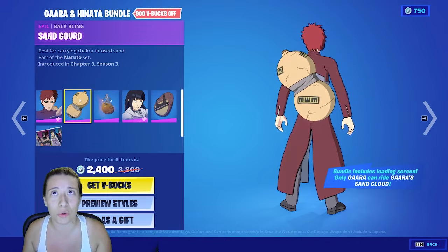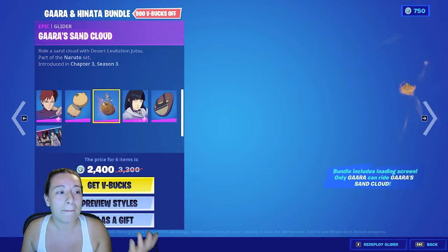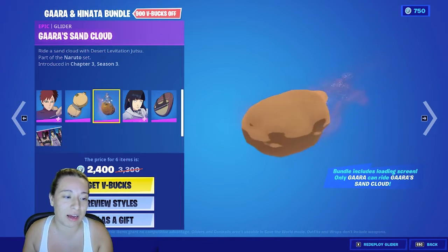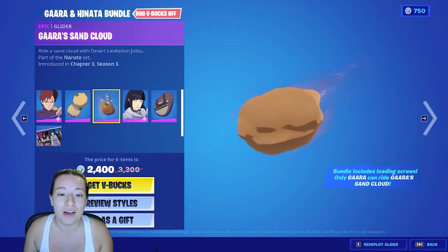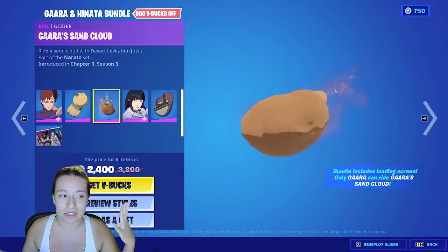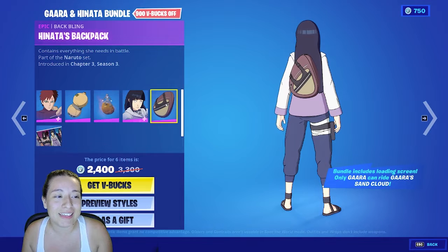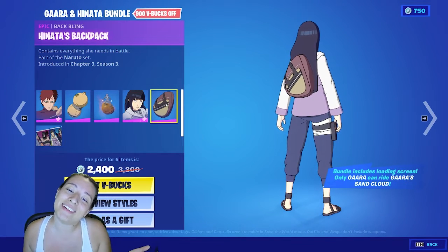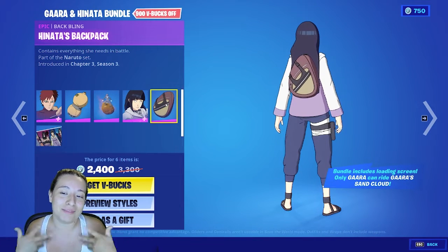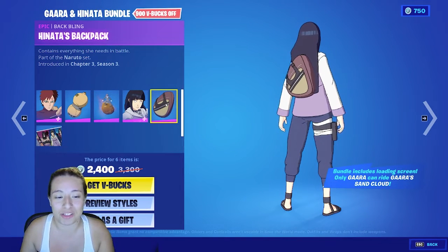We have Gaara's Sand Gourd — obviously he needs it, he doesn't go anywhere without it. I really love this Gaara Sand Cloud touch, because your character is supposed to stand on the gourd like a glider — it's essentially a new glider. And then we have Hinata's backpack. It's kind of a weird thing to throw in there, because I don't find her backpack is really a memorable spark from the show.